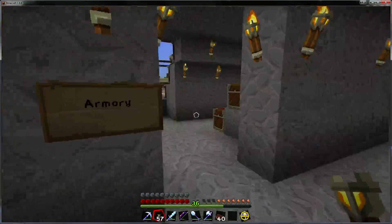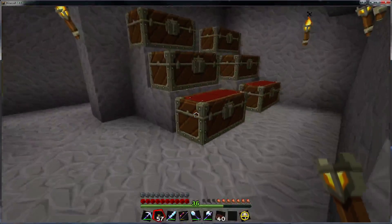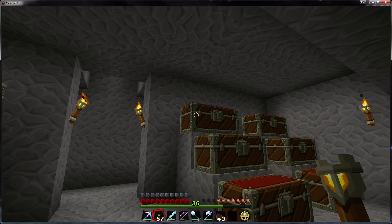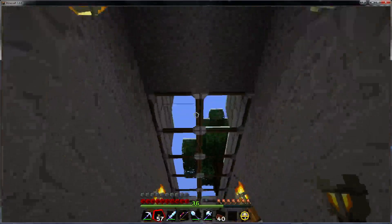Here we have my potion brewing room, rather well appointed, complete with everything a vanilla potion brewer might need. Around the corner I have an overflow stock area for mostly weapons. Most of these are actually empty - I think only the first three actually have anything in them. Simple skylight.